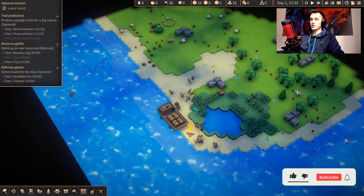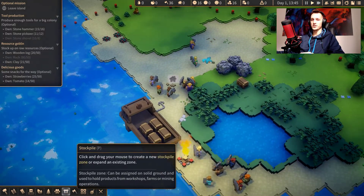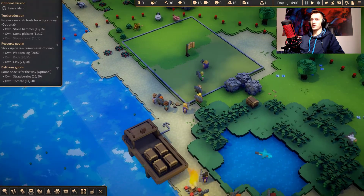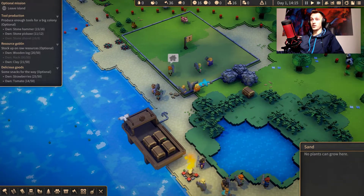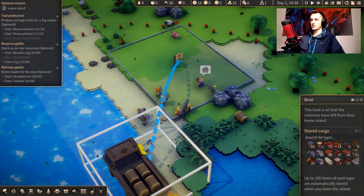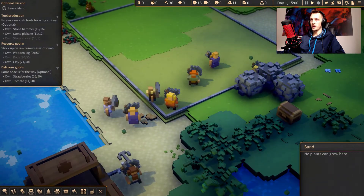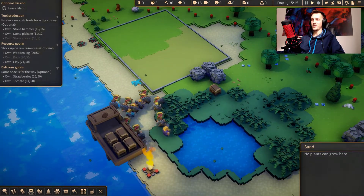Let's do this. We just arrived at this new island, so the first thing we need to do is unload all our stuff. We have a bunch of stuff, so we're gonna create a huge stockpile and unload all the items from the ship. Accept all — and now everybody will have to go to work.